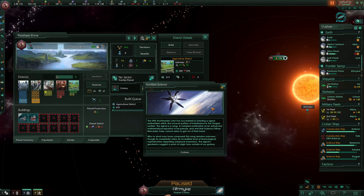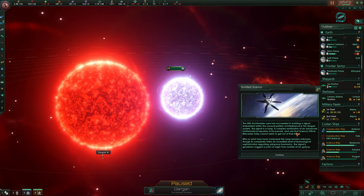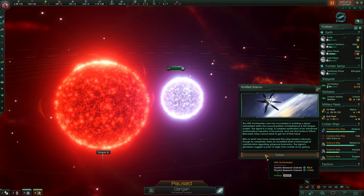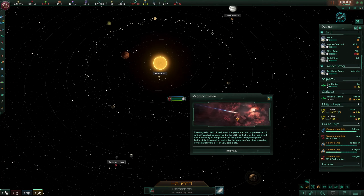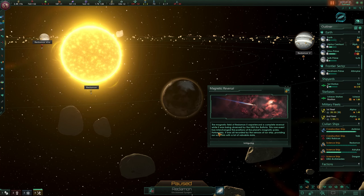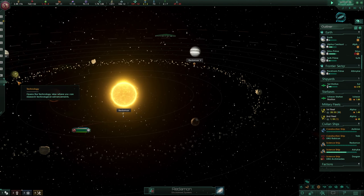Sonified science - the Archimedes crew has succeeded in isolating a signal. That is a pretty cool system - binary stars! And the signal is a song, a complex sonification of an advanced mathematical equation, and one that science officer Mercedes cannot seem to get out of their head. We get 700 research points and 1,000 research points for two of our researches. Also the magnetic field of Redamon experienced a complete reversal while being observed by the UNS. This rare event interchanged the position of the planet's magnetic poles - fortunately it was all recorded - and we get some research points out of it. I love research.